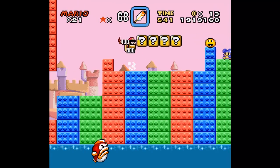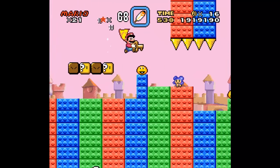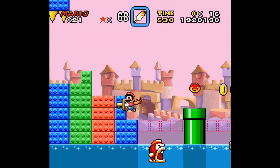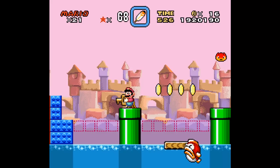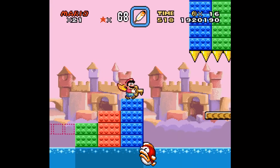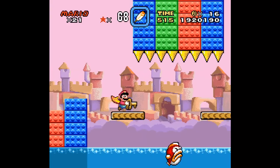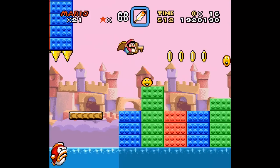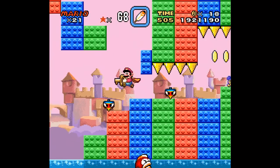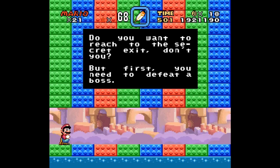Now I gotta find the keyhole. I don't know if I have to go looking for it or if it's just gonna be out in the open as I play the level. Maybe it was in a pipe — I'll check the pipes, maybe there'll be a keyhole in one of those. I'll just stay out of the water because I know it's good for me. Oh, there's the keyhole. Do you want to reach the secret exit, don't you? But first you need to defeat a boss.